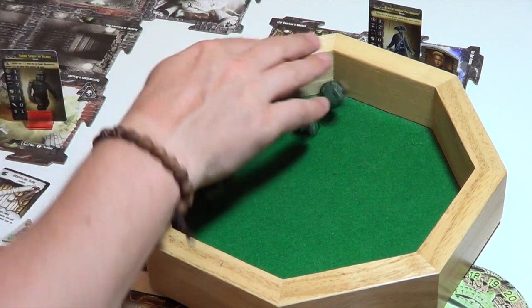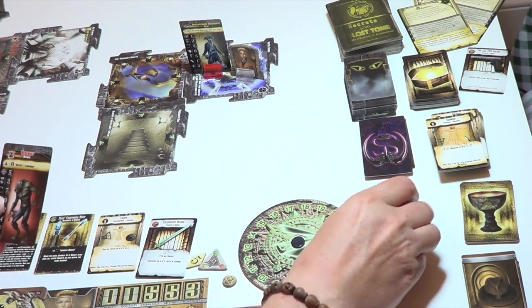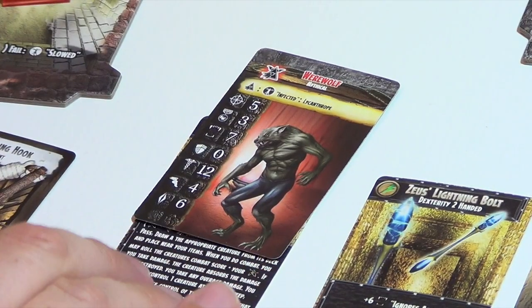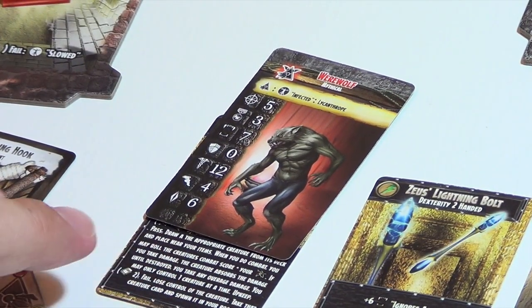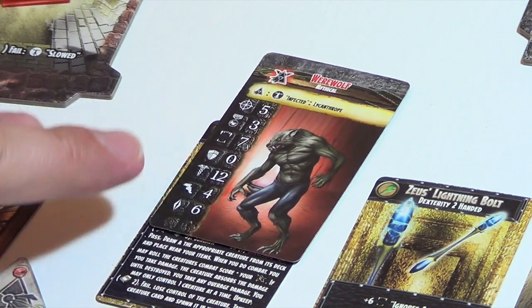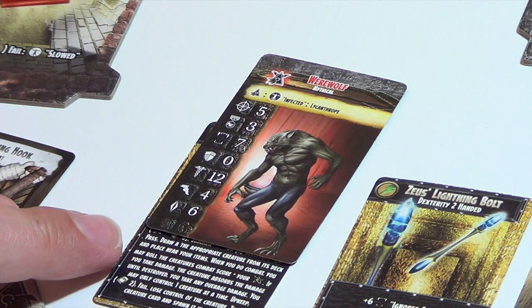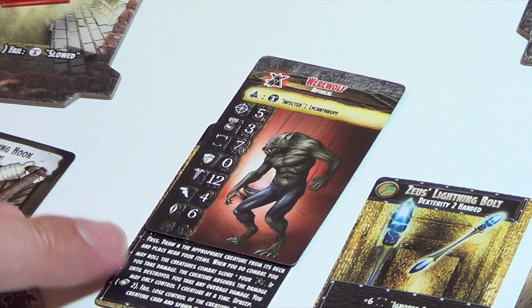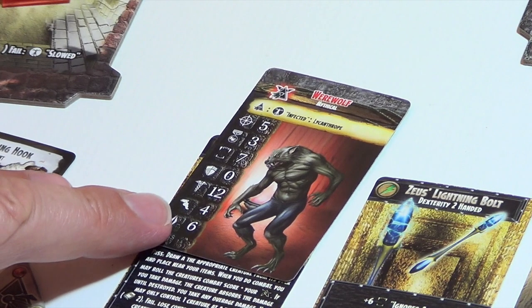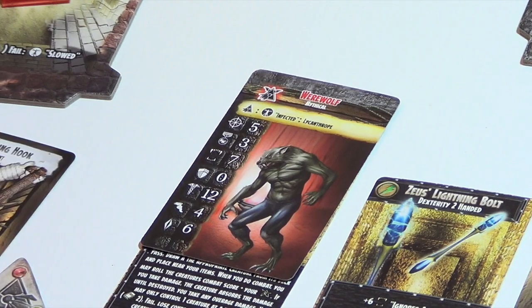That's six successes — I summon an elite. Let's see what we get. It's a werewolf! This werewolf is now under our control. When I do combat, you may roll the creature's combat score, which is seven, plus your Mythos, which is five — that's 12. If you take damage, the creature absorbs the damage until destroyed, and you take any over-damage. You may only control one creature at a time. So I've got a combat strength of 12 with the werewolf fighting on my behalf.